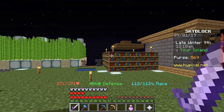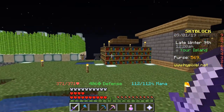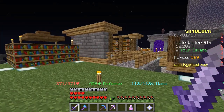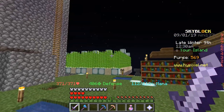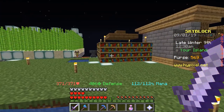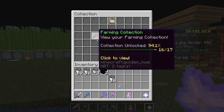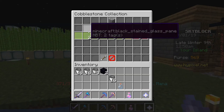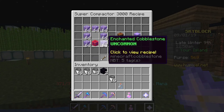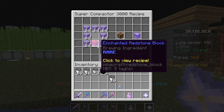Hello everyone, welcome back to another video. This is Hypixel Skyblock episode 5, and in this episode I want to make an extremely overpowered cobblestone generator. Basically I need a way to make money. I do sell sugarcane and pumpkins from those two farms but it doesn't really give me as much as I want. I want to make super compactor 3000s — I believe it's 64 enchanted cobblestone going all the way around the center block with one enchanted redstone block.